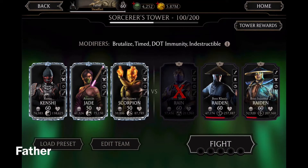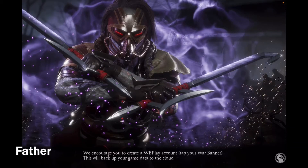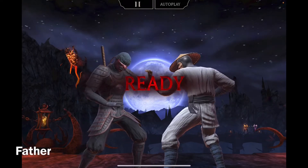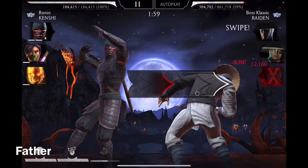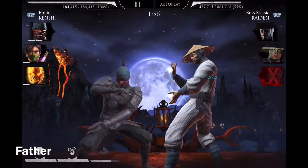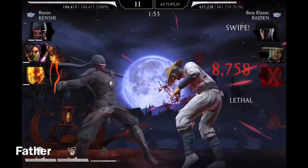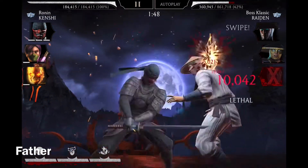So both Raidens are weakened, and yeah, I'm just going to try to defeat them. Rain is already defeated so I'm going to start. I'm going to try getting my X-ray and defeat one of them — not sure who's going to get defeated but I'm hoping one of them goes down now.